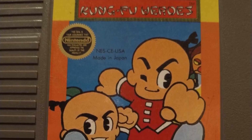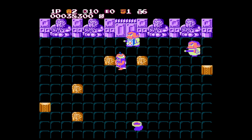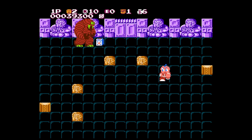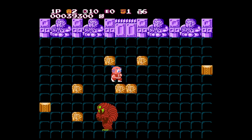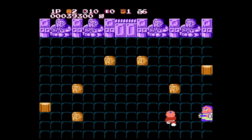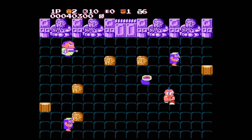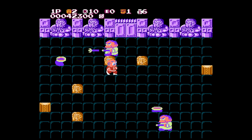Next up, we have Kung Fu Heroes. Releasing in North America on the NES in 1989, this game is also known as Chinese Hero or Super Chinese in Japan. This is the first game of the Super Chinese series. I got to admit, I played this game quite a bit as a kid just because it was a bit more on the easier side than most other NES games. The point of the game was to defeat enough enemies — who are apparently made of blocks or something — to open up the door to the next level. There were quite a few bonus levels to also be found in this game. Take that, stupid block people.